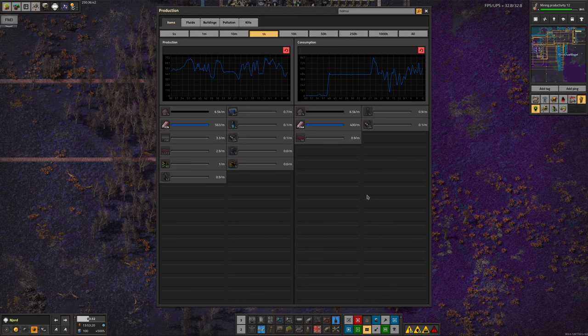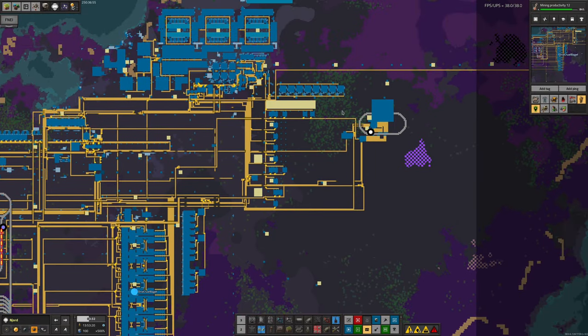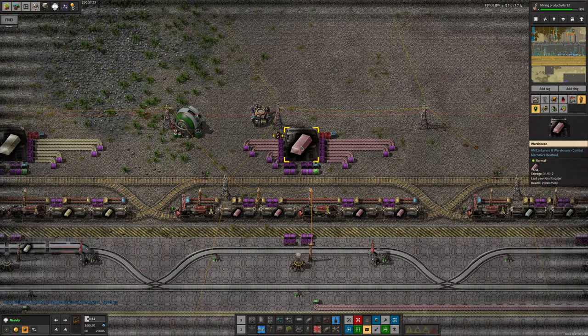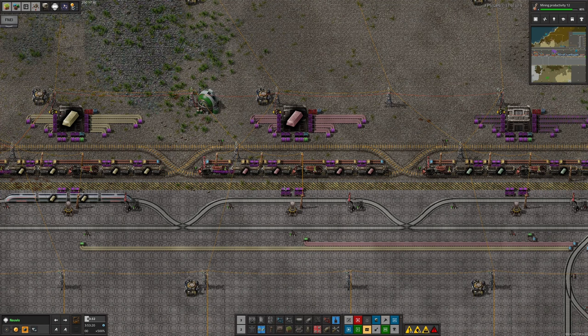Looking at the production graph - we produced 563 per minute over the last hour and used 401 per minute, which suggests things are looking pretty good. Over the last 10 minutes the numbers are quite similar, so not quite so good, but it does feel like things are going pretty well. We've seen good amounts of Holmium over in Norvis. The storage area down on Norvis isn't full, though. However, we haven't filled up the buffer in space yet, which is a very good sign - it means things are working and we just need a little more buffer filling to do.